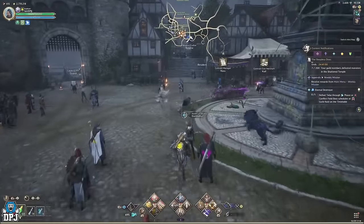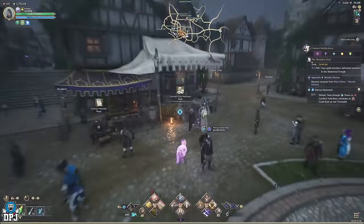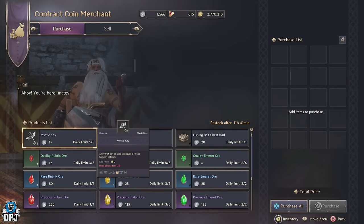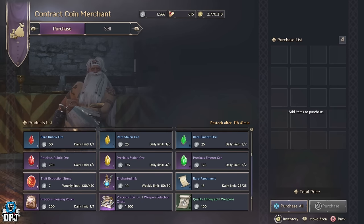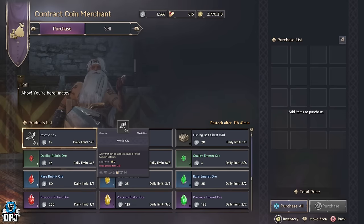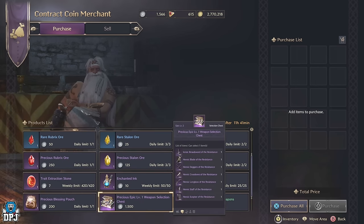First up you have the precious epic chests. I was searching high and low for an epic bow and epic daggers — I was at a stage where I was using blues but I wanted purples, and within the space of about 2 hours I got my very first epic weapon, and it's actually quite easy to do. What I did was spend 1500 contract coins with a contract coin merchant found within a few towns around the map.